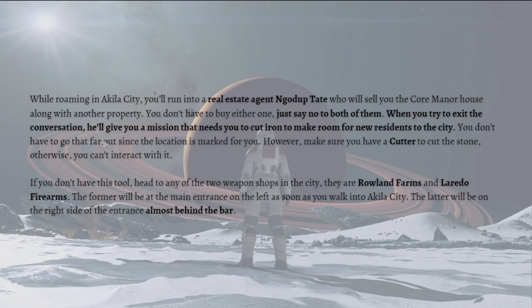The mission requires you to cut iron to make room for new residents in the city. You don't have to go far out since the location is marked for you. However, make sure you have a cutter to cut the stone, otherwise you can't interact with it.